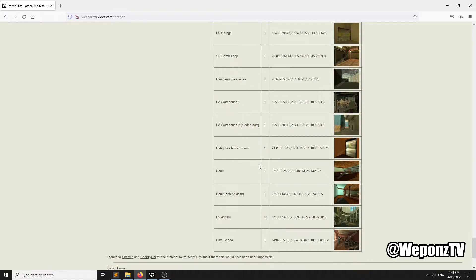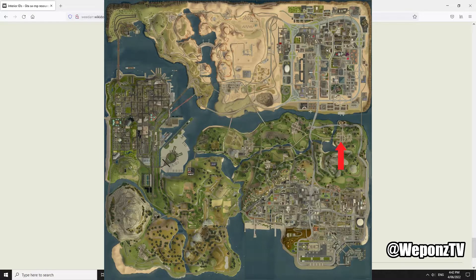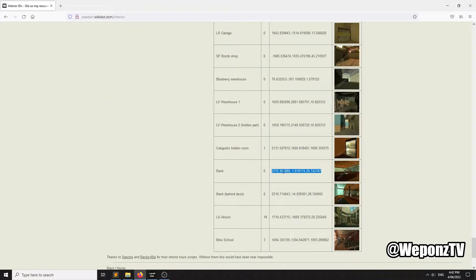I'm going to use the bank as an example. This is the interior ID and these are the coordinates inside the bank. The interior ID is zero — the bank is the only interior that is actually interior ID zero, because the interior is actually in the exterior at Palomino Creek. So the interior is zero.